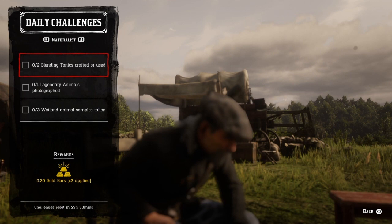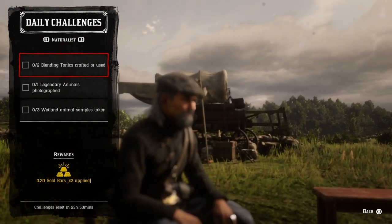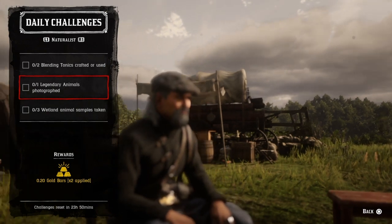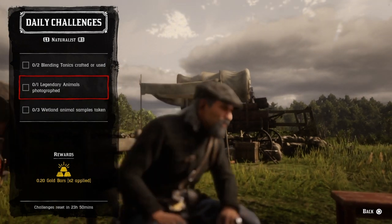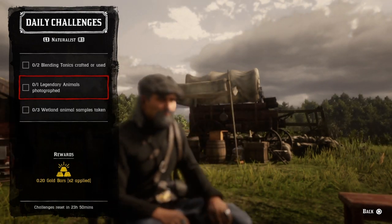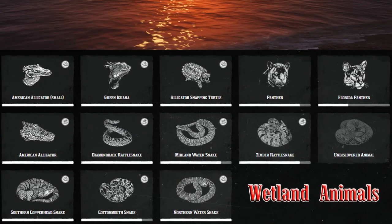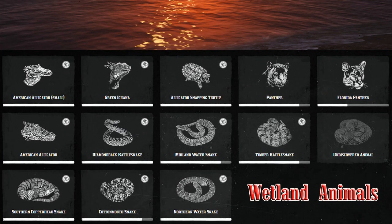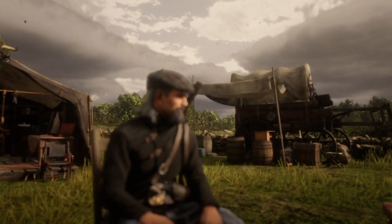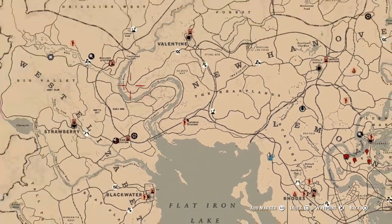For two bloody thatch crafted or used, get the bloody thatch pamphlet from Harriet, then craft or use two of them to complete the challenge. For one legendary animal photographed, go up to Harriet, request a legendary animal mission, find your legendary animal, and snap its photo to complete the challenge. For three wetland animal samples taken, sample any of the three wetland animals shown on screen and once you do three, that challenge will be completed.